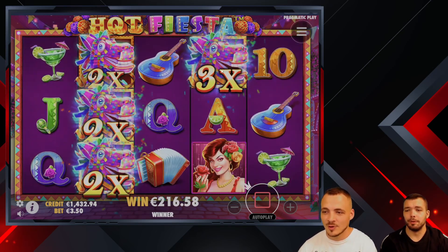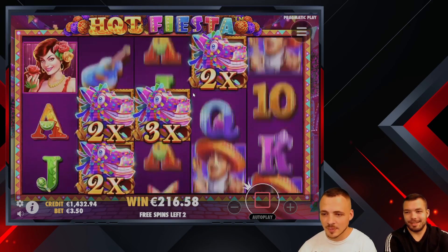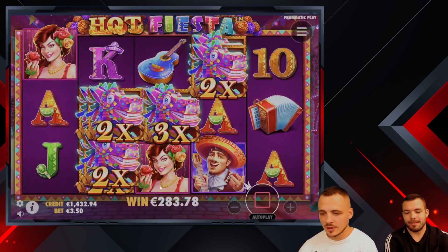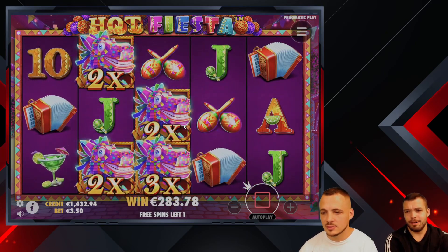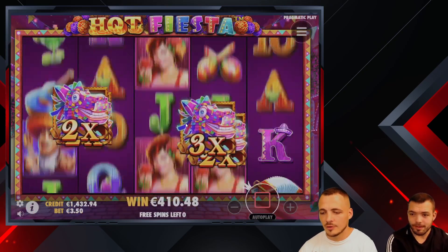3x is also in the game — now we have four of them. Come on, another 5x and we're happy. We have two spins left. Bad alignment. Nice — we're in profit finally.